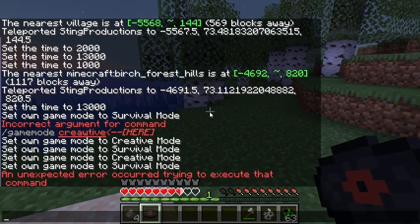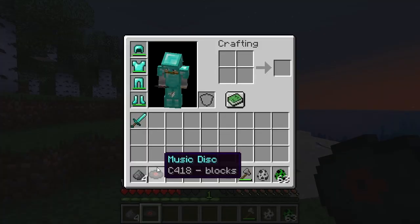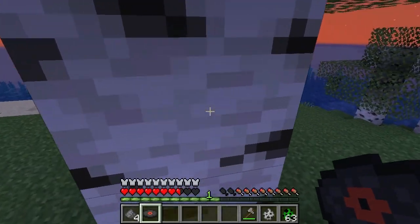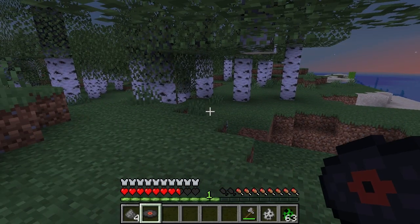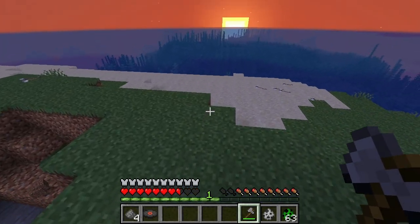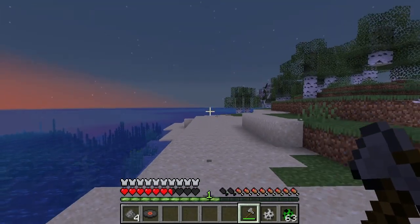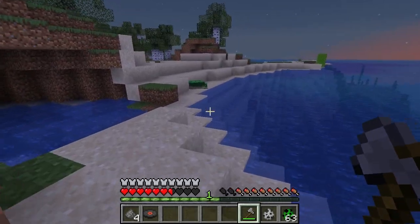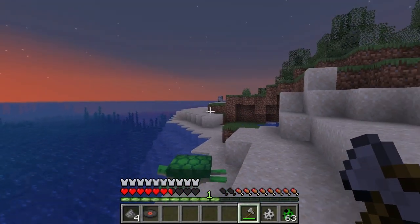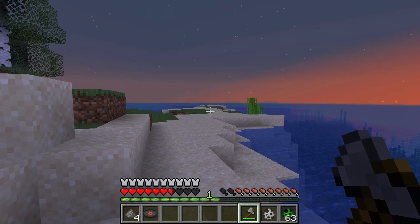We got a music disc — C418, 18 blocks! I haven't gotten that one in a while. So what happened: I got the skeleton to kill the creeper, and the best way to do that is to hit the creeper twice so there's one heart left, then let the skeleton finish it off. It can be kind of difficult — I usually do this underground where I can control it a bit better. That allows you to get every music disc except Pigstep.